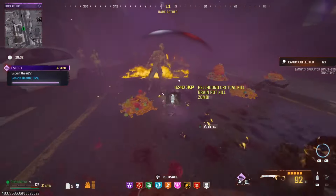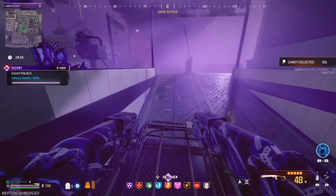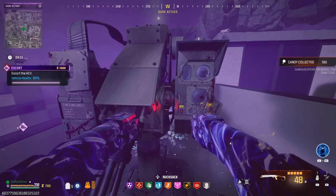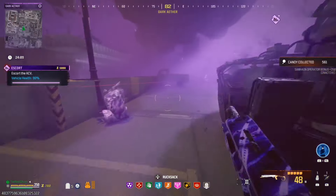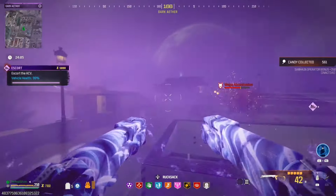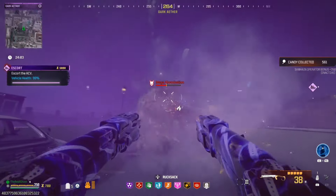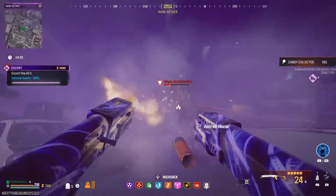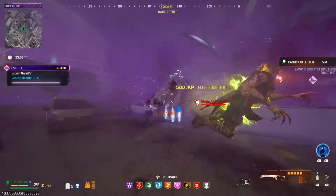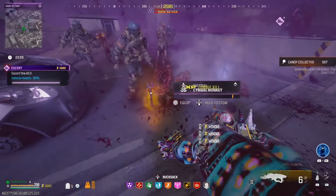Here's a little secret tip: if you're ever doing the Season 5 dark ether, especially solo, always bring in one of those turret mods and save it for this turret right here - it'll make the end part of the escort mission so much easier. It'll wipe out that mega abomination really fast. Let's take care of all these zombies spawning in - you never know, the mega abomination might drop you something. It ended up dropping me a legendary ether tool, which I thought was pretty cool.